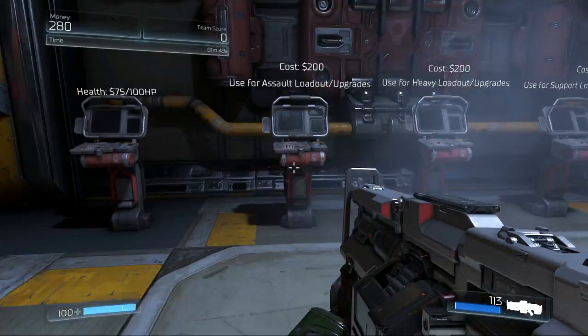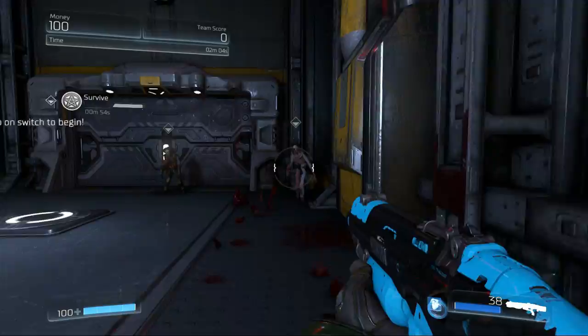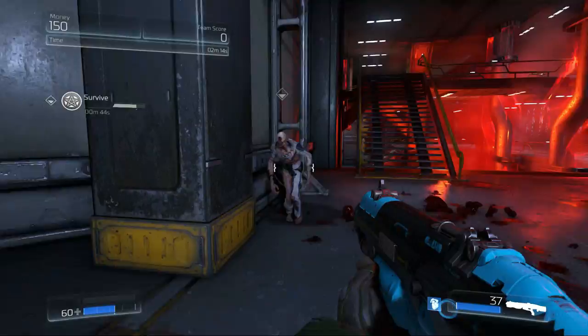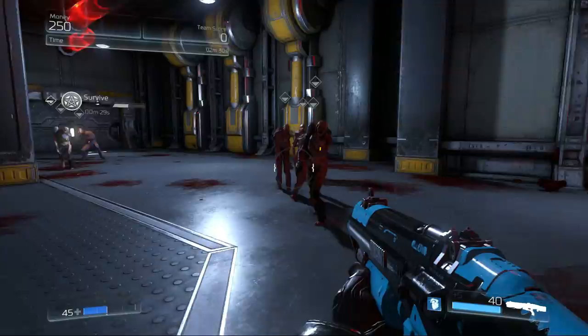We're going to go ahead and go for the assault loadout. The assault loadout uses a combat shotgun and the secondary is the plasma cannon. Hopefully we can do decently with this. Now we can kill these guys a lot more easily than with the assault rifle. We have the potential for mod upgrades as we move through here — the combat shotgun is so much more efficient in terms of damage and also ammo usage, so we don't have to do quite as many glory kills.